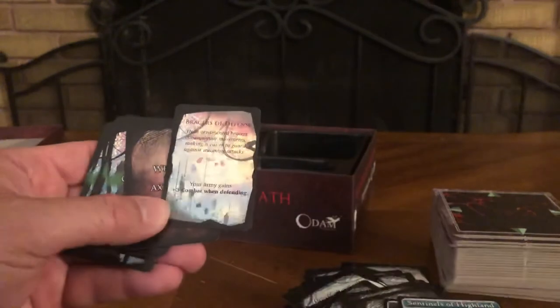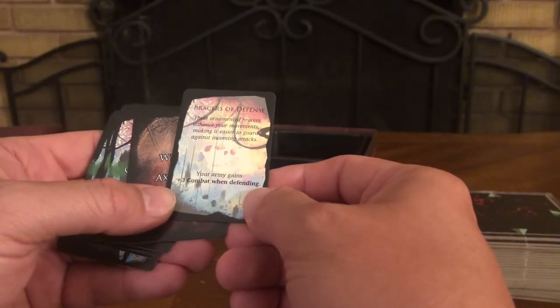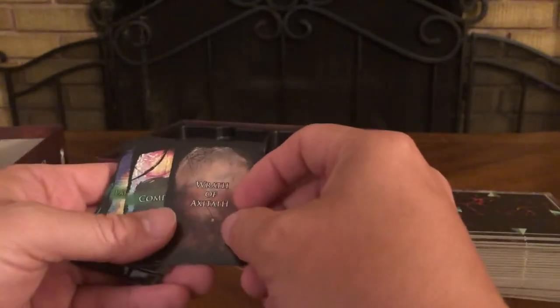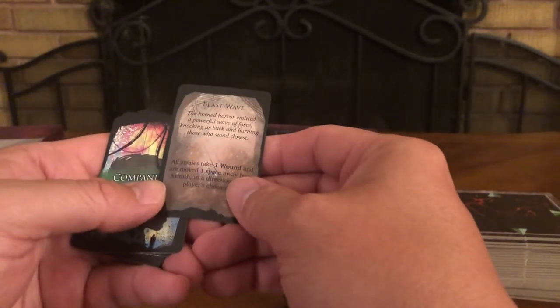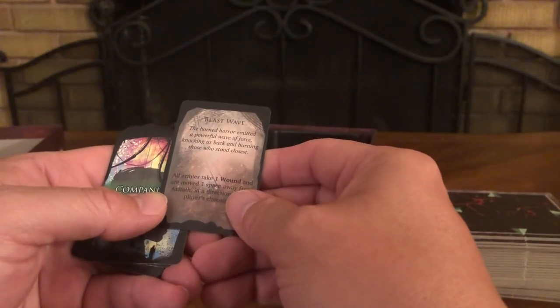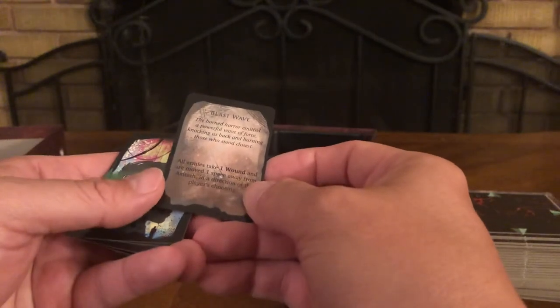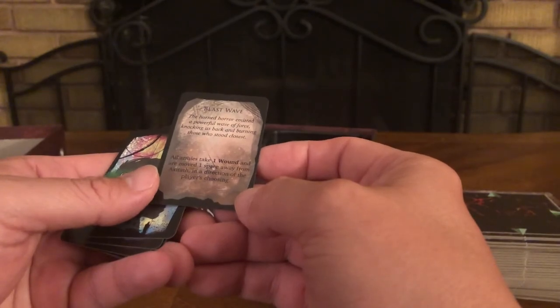Larunian Artifacts — Bracers of Defense: these ornamented bracers enhance your movements making it easier to guard against incoming attacks. Your army gains plus three combat when defending. And a Wrath of Axitaph card — Blast Wave: the horned horror emitted a powerful wave of force, knocking us back and burning those who stood closest. All armies take one wound and are moved one space away from Axitaph in the direction of the player's choosing.